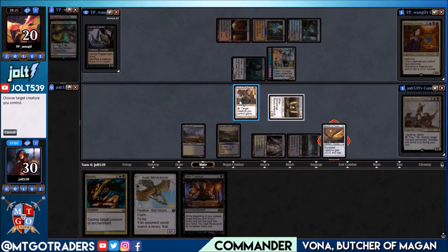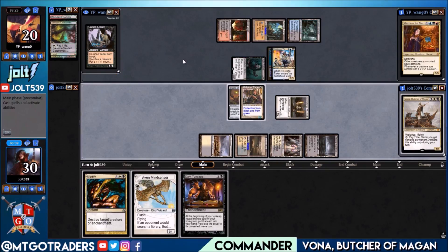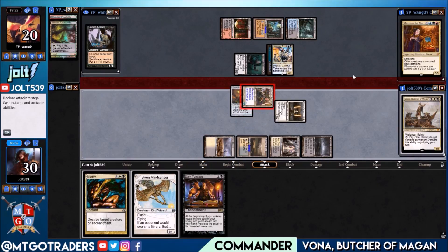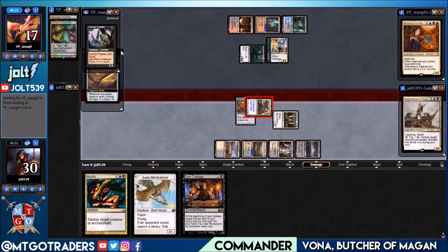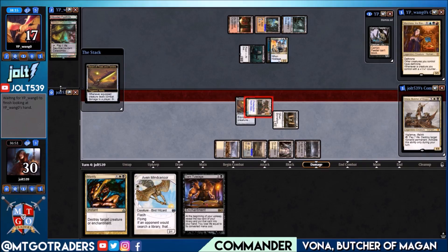Let's put the sword onto Mother of Runes — that way we swing in with protection from black, getting around the Hostage Taker. They'll have to discard a card, and we get to untap all our lands. We can then get down Dark Tutelage or leave up Mortify. They discard a card. Let's pop Carrion Feeder off to the side — definitely keep that in mind.